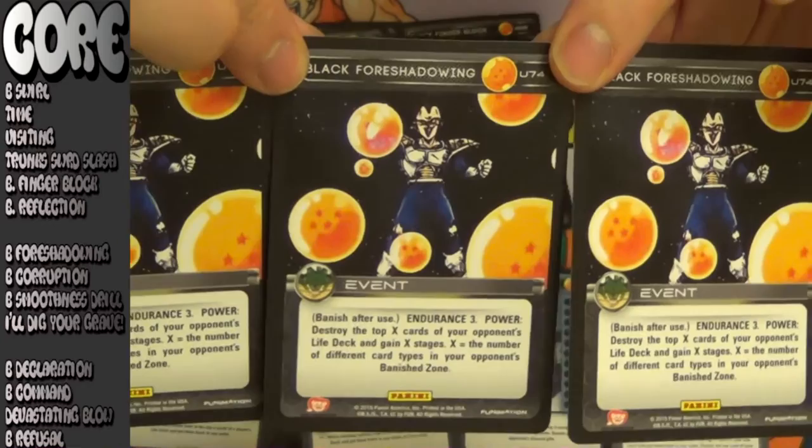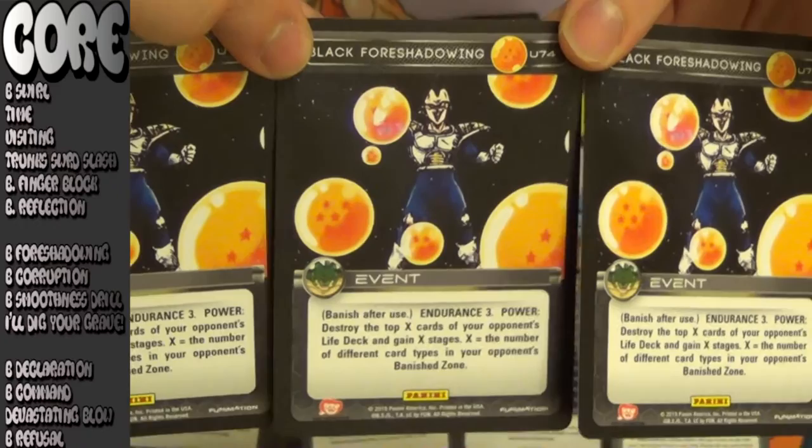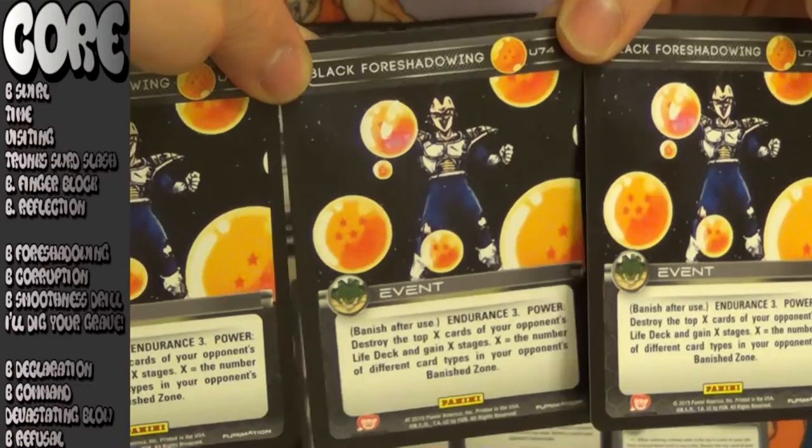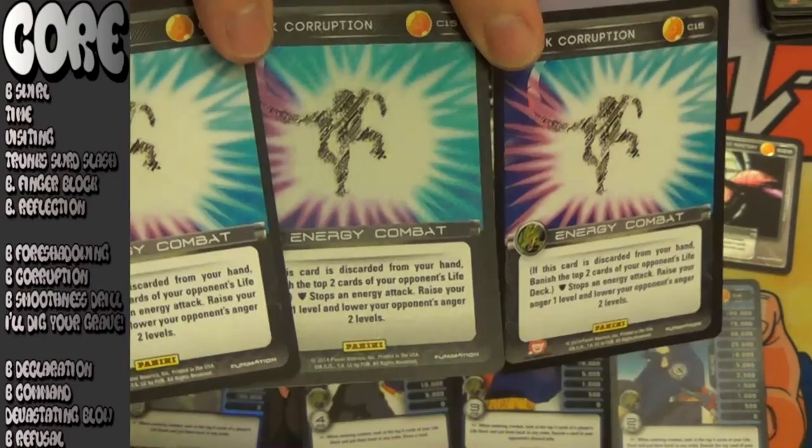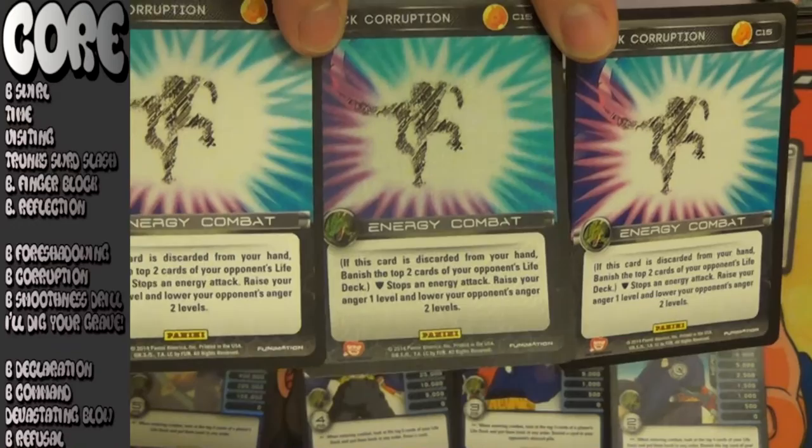Starting out tier 2 of your core: Black Foreshadowing. This card has the potential to do anywhere between 3 and 6 cards — maybe even 7 cards of damage — that your opponent can do very little to block besides Lookout Drill. Add in the gaining of stages and 3 Endurance; this card has been a major contributor to many of my wins at regional events. Next up, when you think of an aggressive energy block, you think of Black Corruption. It's one of the only blocks in the game that can actually do damage, and it pretty much does damage every single time you draw it in your hand.